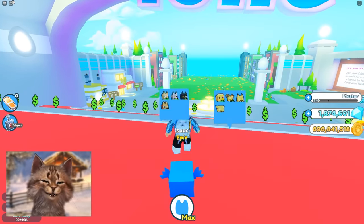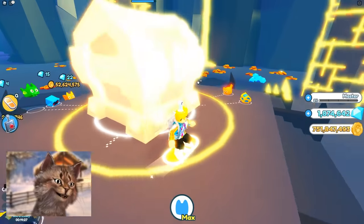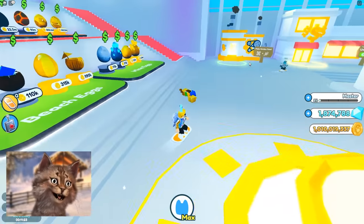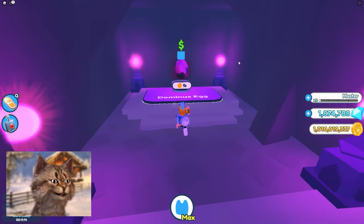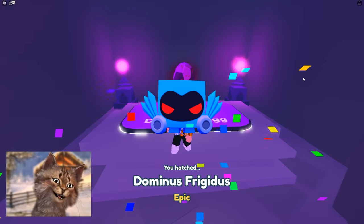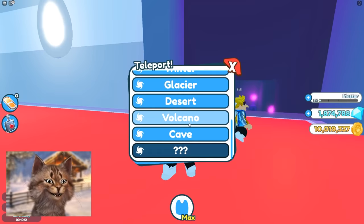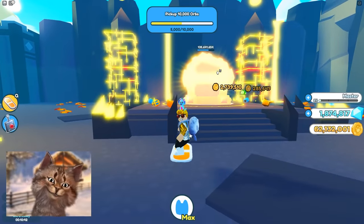I almost have enough money to buy another one! Let me collect a little more and go back to spawn. There's only one zone I don't have — it's part of the Fantasy World. We can get another Dominus — let's purchase it. We literally got the same pet! Well, now five of them exist. All right, I'm gonna end the video here. If you guys enjoyed, smash the like button, subscribe, and I'll see you in the next one. Goodbye!